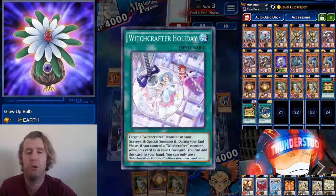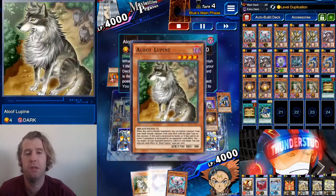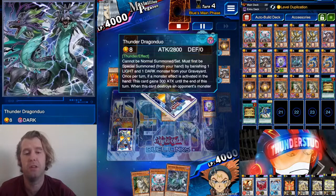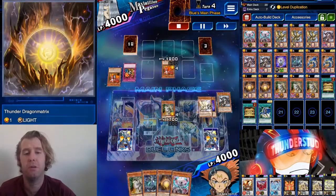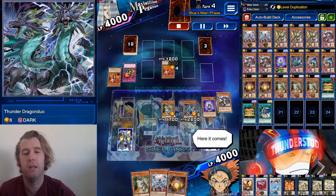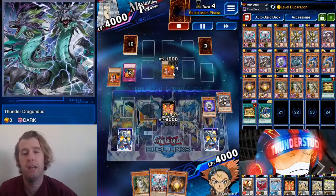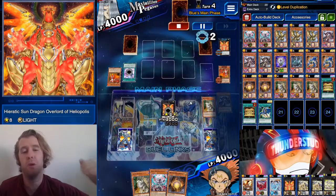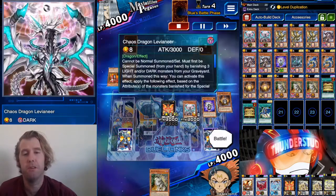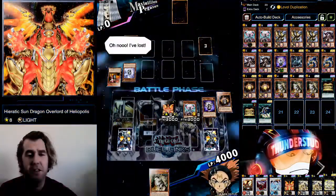He's Witchcrafters, so I have no sympathy — I like to clap Witchcrafters. We bring out Glow-Up Bulb so we don't take damage, and we already have follow-up plays with Aloof Lupine and Dragon Matrix. Our boy uses a Holiday, brings out a Shikonetta. We normal summon Aloof Lupine, banish Matrix and Dark — Matrix adds Matrix, Dark gives us the search for Duo. We level dupe the Aloof Lupine, bring out the Heretic. Two 3K bodies swinging over them — great stuff.